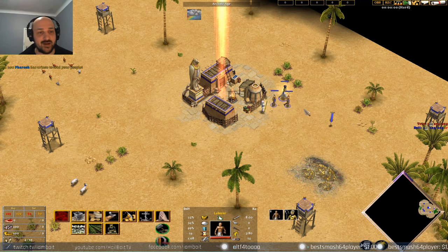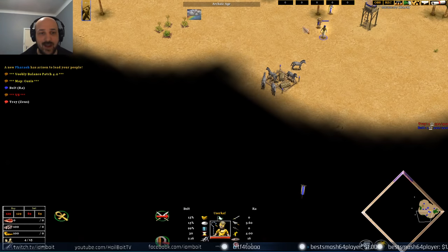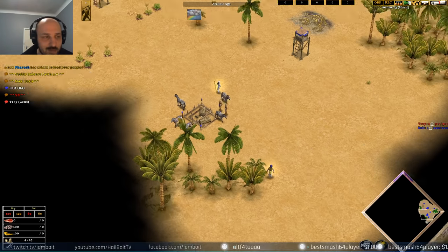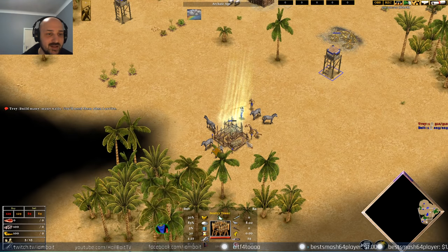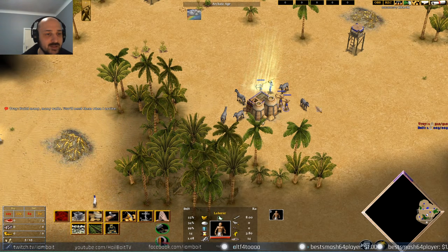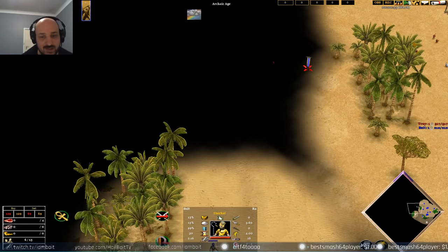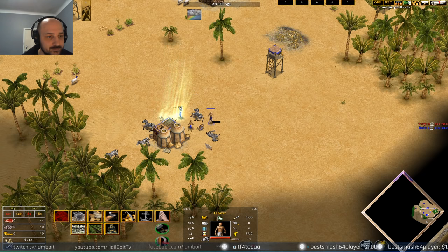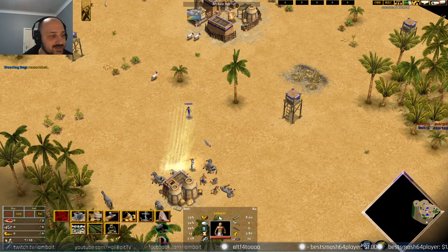A few villagers up and we're going to start off. We have hunt so we're going to go get that hunt, and our Pharaoh is going to be searching around the map. The difference between a Ra Pharaoh and a Ra priest is fairly small, so don't worry too much about it. Every time you find a goat you want to send it back — very important. We're grabbing hunting dogs, which is very important because we have hunt; it makes us gather resources about 30% faster. We're putting five villagers onto food.